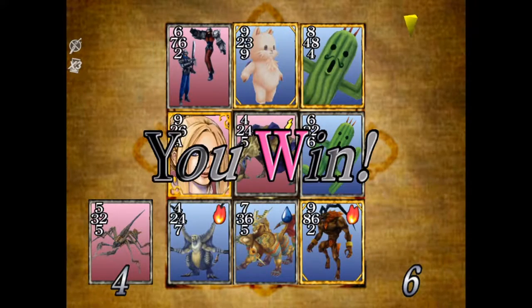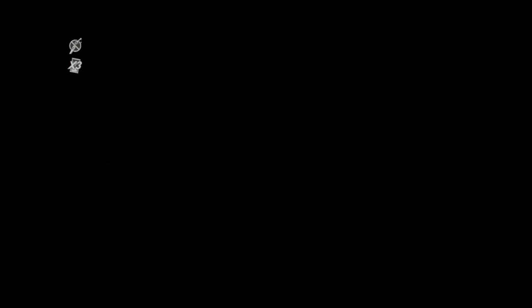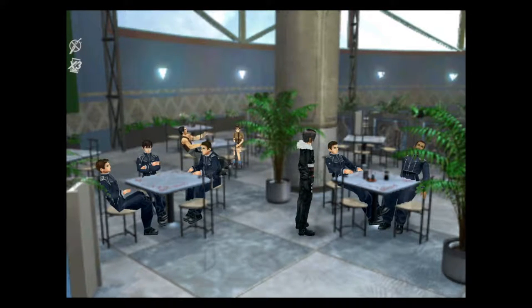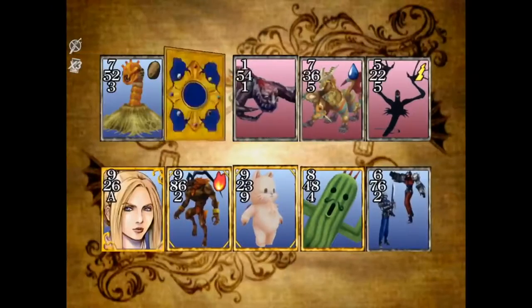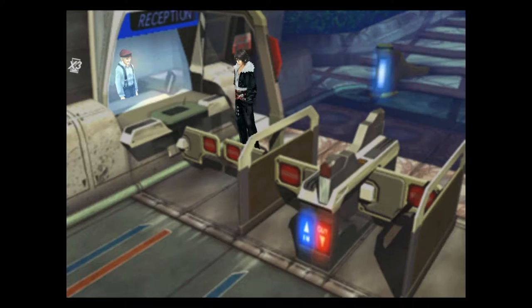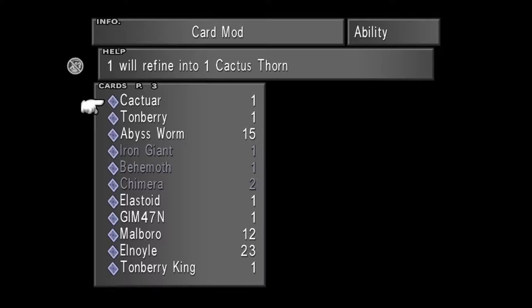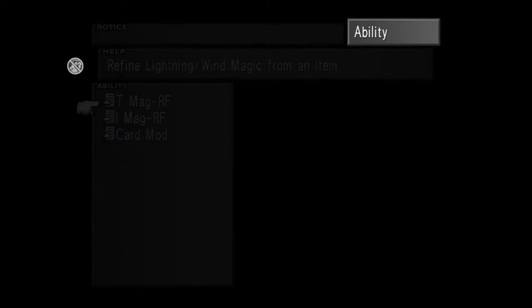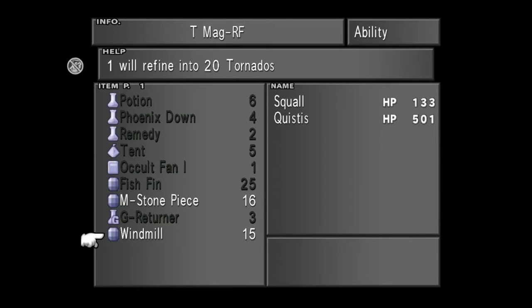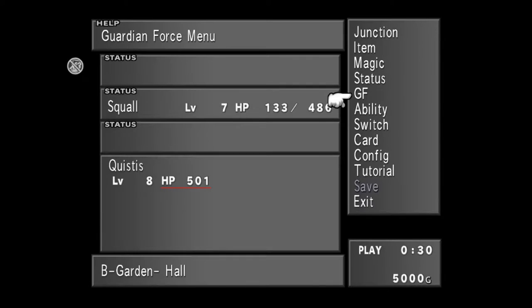Now that you have the Quistis card and all the rare cards available at this point, it's time to grind for cards that will boost your stats to crazy heights. Head to the Gatekeeper shown on screen and challenge him until you have around 15 Abyss Worm cards — it'll take a while but trust me, it's worth it. Using Quezacotl's Card Mod ability, refine the Abyss Worms into Windmills, then using his Thunder Magic Refine ability, refine those Windmills into Tornadoes.